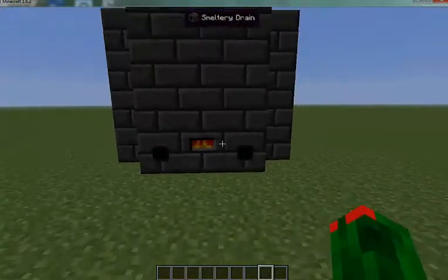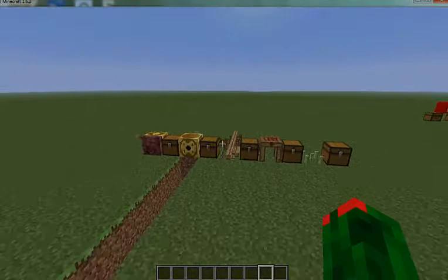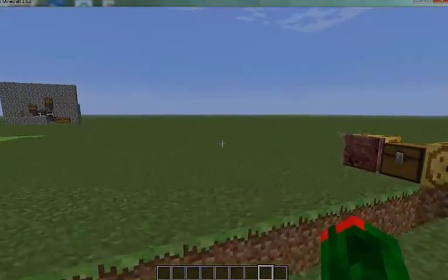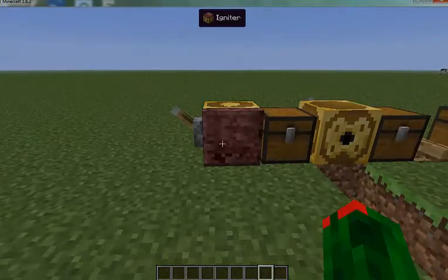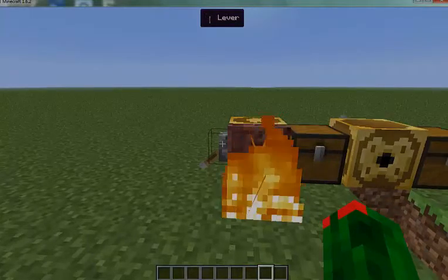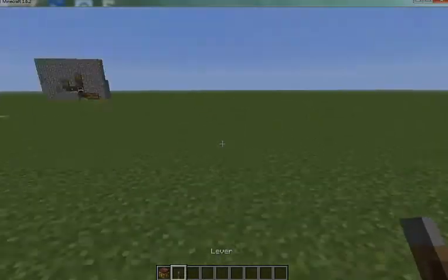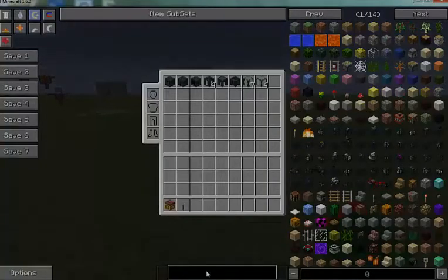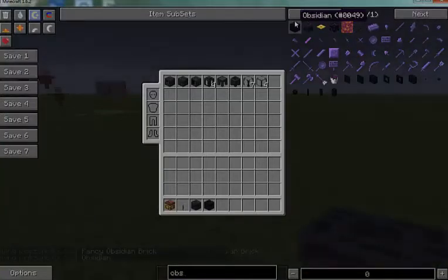That is how you build a smeltery. Alright everybody, now we're doing some miscellaneous items in Tinker's Construct. First one we're doing is the igniter, which — if you apply a redstone signal to it — will create fire. Take off the redstone signal and the fire will be sucked away. So say you want to get obsidian — this stuff works.